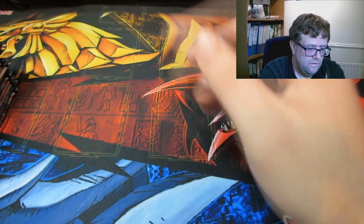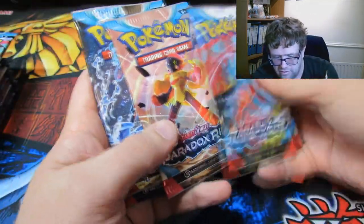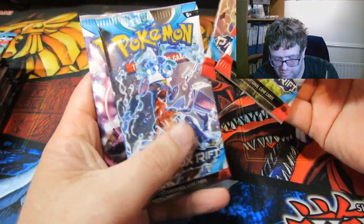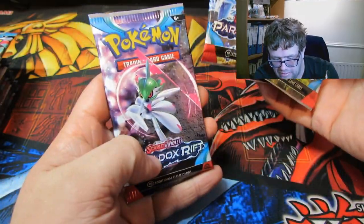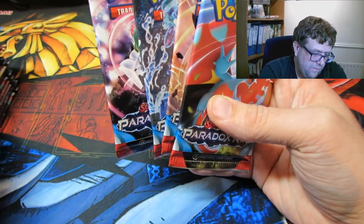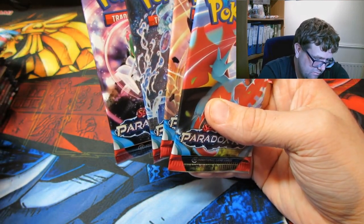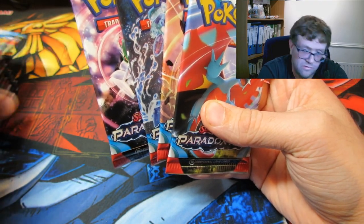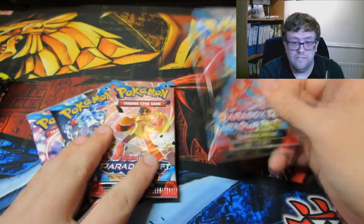Right, anyway — Paradox Rift. The pack arts we have are: Salamence, Amaura, Garchomp, and a Glalie. It seems the pack arts go in that order consistently, which is quite unusual because that doesn't usually happen. So anyway, let's get into it.